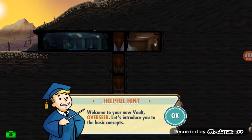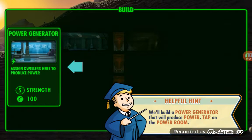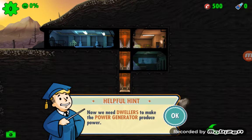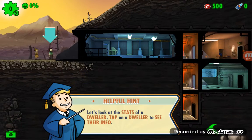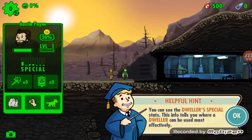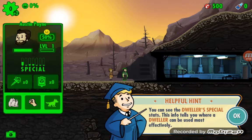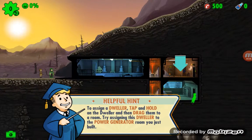Helpful hands. Welcome to your new vault, Overseer. Let's introduce you to the basic concepts. Let's build a power generator right here. Now we need dwellers to make the power generator produce power. Your dwellers have turned up at the vault door. Here's another SPECIAL stat to tell you what you'd like to be used most effectively. Electricity is an S, so that means you'll be good for the power generator. Here we go.